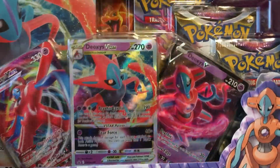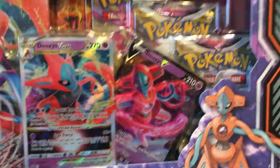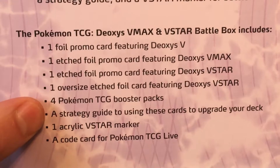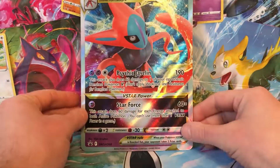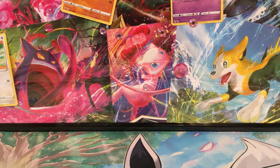Alright, we're gonna start with the Deoxys. I heard this Deoxys has some potential. Unfortunately these things are $30 — they come with three promos and the giant Deoxys box but you only get four packs. So just be aware: you get promo, promo, promo, four packs, a guide, an acrylic V-Star marker, and a code. With these collection boxes, I will not be giving the code out in the video — I'll only be giving codes to two lucky subscribers who share my video on Twitter or Facebook.